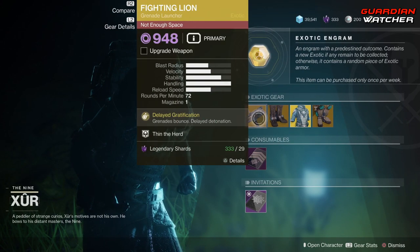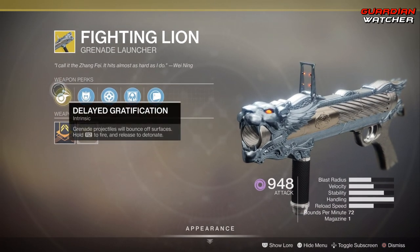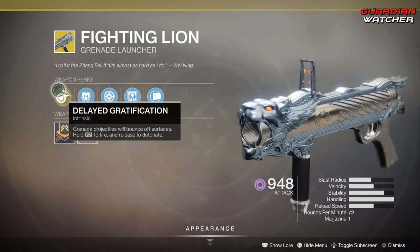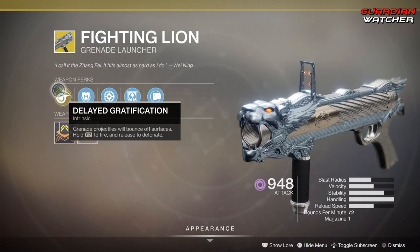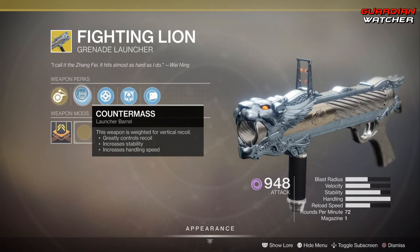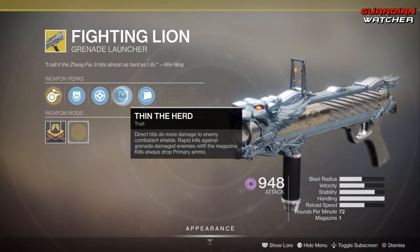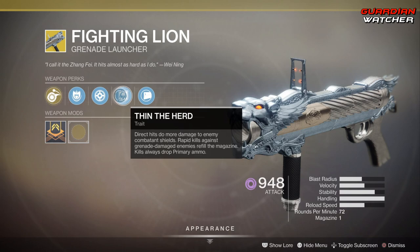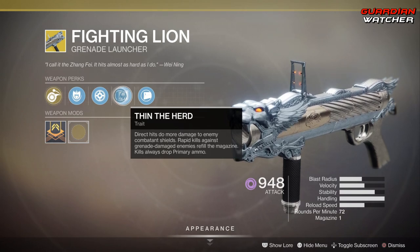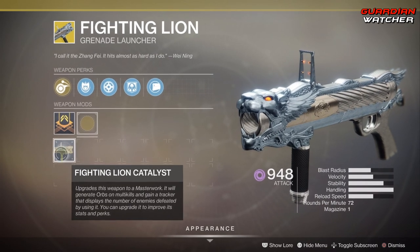Starting with the Fighting Lion — the perk is Delayed Gratification: grenade projectiles will bounce off surfaces, hold R2 to fire and release to detonate. We also have Counter Mass, Implosion Rounds, and Thin the Herd, where direct hits do more damage to enemy combatant shields, rapid kills against grenade-damaged enemies refill the magazine, and kills always drop primary ammo. Then we have Short Action Stock.